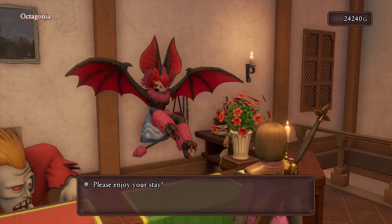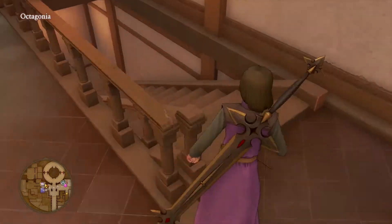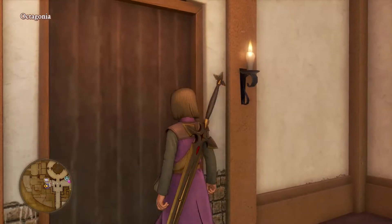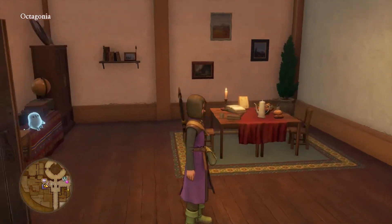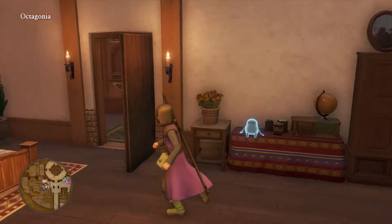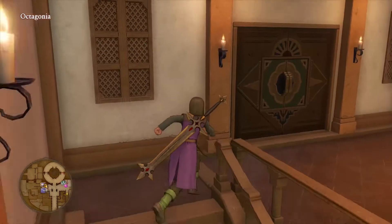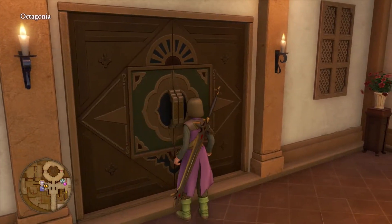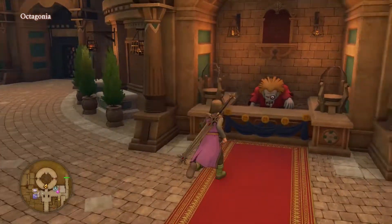We've got quite a lot of money actually. So we need to go upstairs to the casino to continue, but you know how we roll — we're not going to do that. We're going to go downstairs first and see what's cooking, see what's new. Let's go see what's happening with the battle square.